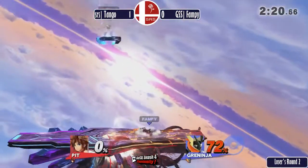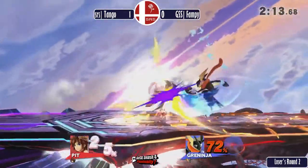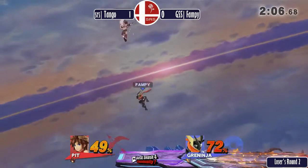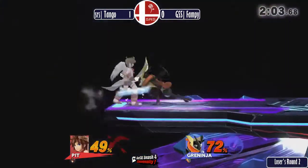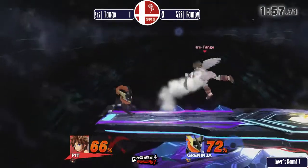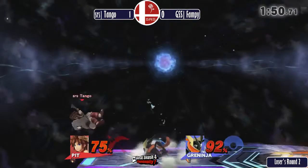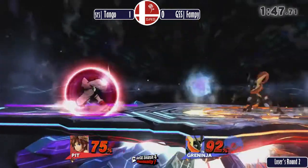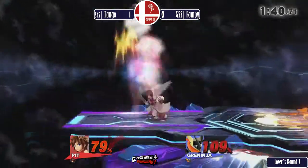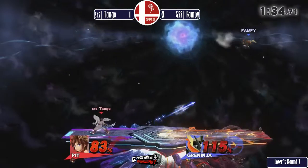I really like how unscared Tango is playing at those high percents. He's applying pressure, but it's safe pressure — that's kind of Pit's game. He's one of the kings of safe pressure with all those disjointed hitboxes. Both of these characters are highly underrated — not enough representation. Most every character in this game has some good representation except for Bowser Jr., one of the worst characters in the world. But Tango's safe pressure has now turned unsafe and he is near death percent.